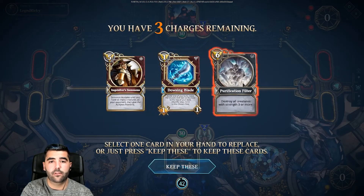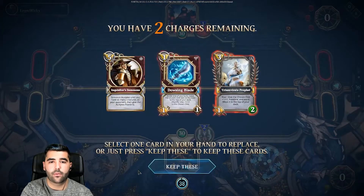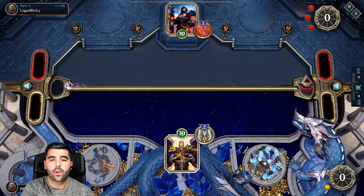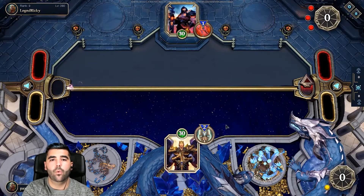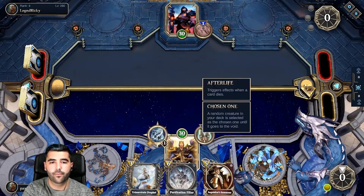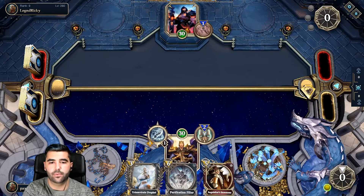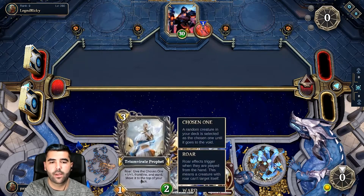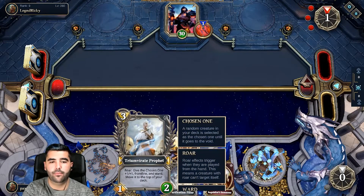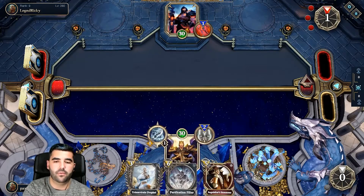We're going up against Onsalt War, which is pretty good. I think we're going to keep this hand. We'll play this on turn one — the afterlife gives the Chosen One plus two, plus two. Then a plus one, plus one. We'll play this next turn, and the turn afterwards we draw it and put it on the board.